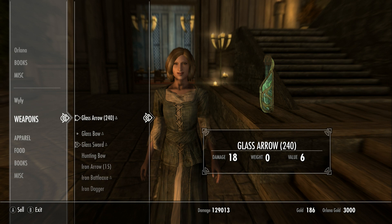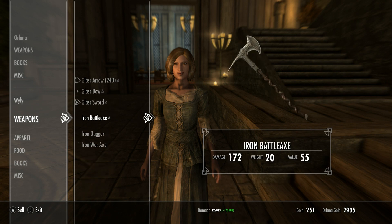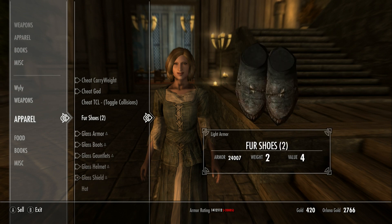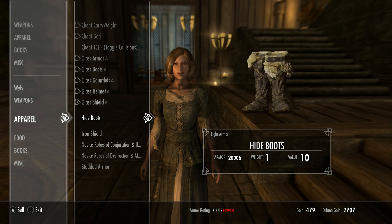She'll sell you some lockpicks. Basically though, she has 3,000 gold, so that means you can sell her some of your junk that you no longer want. I don't have a lot of junk, but I have a little. Let's just get rid of it — it's mainly from those bandits out there. They were bothering me.